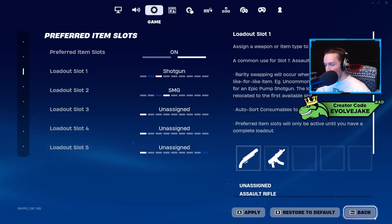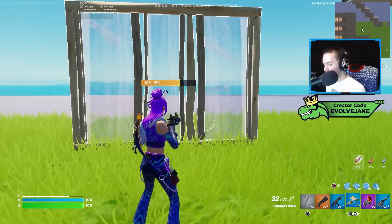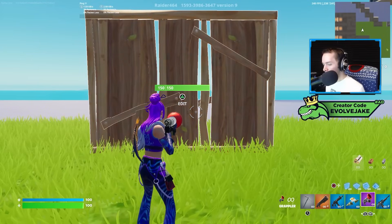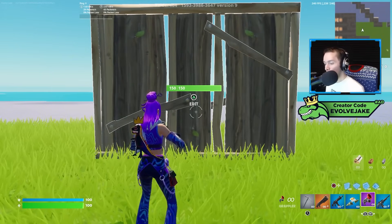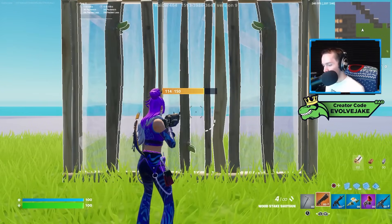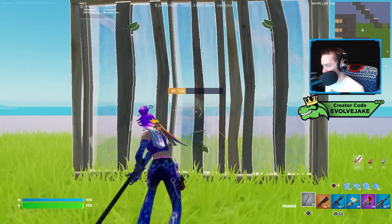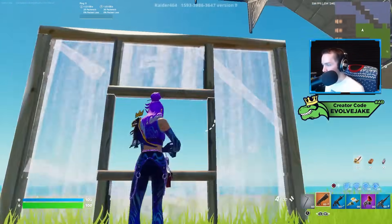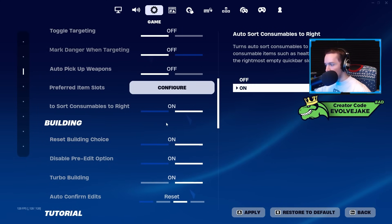A lot of controller players want to put their shotgun in slot one mainly because in build mode, the act of going from builds or pickaxe back to weapons defaults you to slot one. I'll put a clip in the video showing this. You can see here — I'm on slot four with my grappler, I go to pickaxe, place a wall, hit R1, and now I'm on my shotgun. Doing all of that puts you on slot one for whatever reason, and that's why a lot of controller players put their shotgun in slot one.